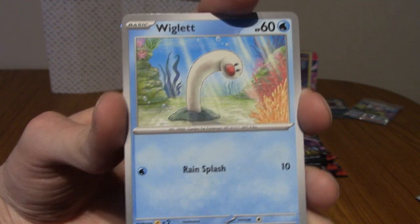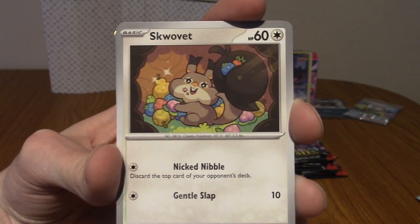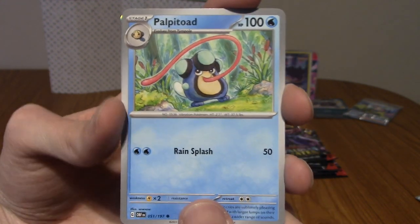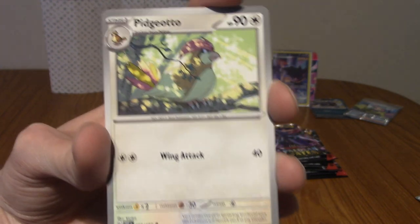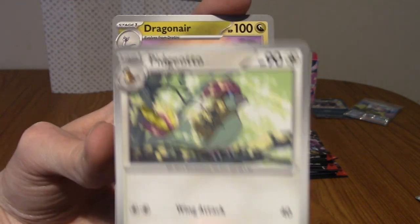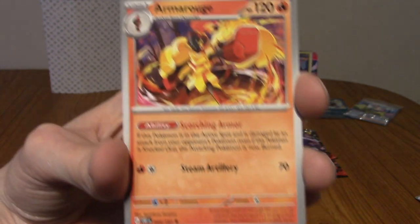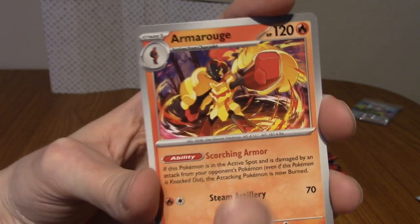We've got a Wiglett — very cute — a Squawkabilly, a Croagunk, a Zigzagoon, and Pidgeotto with really great shadow art. Got Dragonair looking very serene, and an Armarouge — very cool.